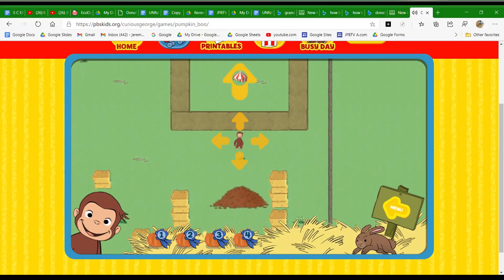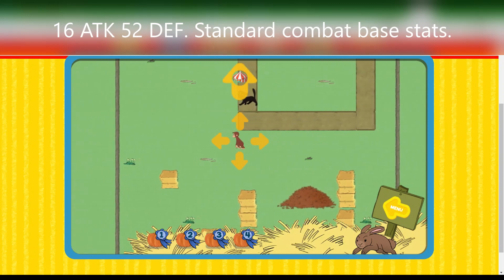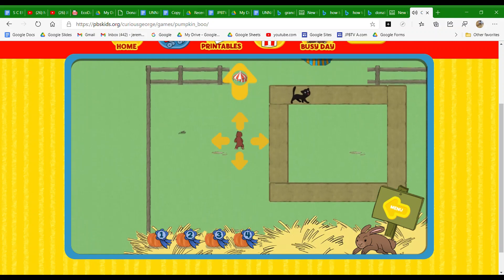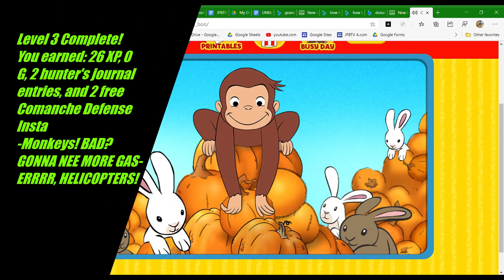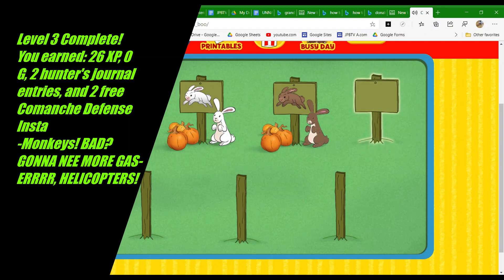You found them all. Great job. Now help George get to the festival. Great job! Ha-ha! Click on a sign to play in a pumpkin patch.